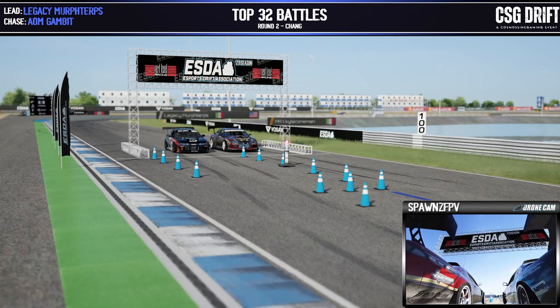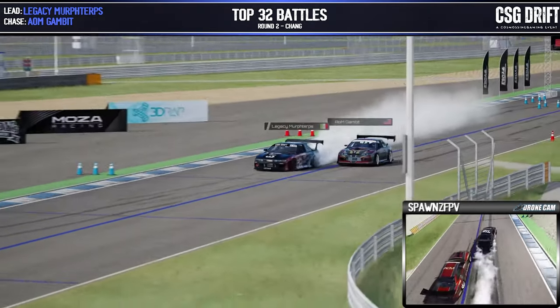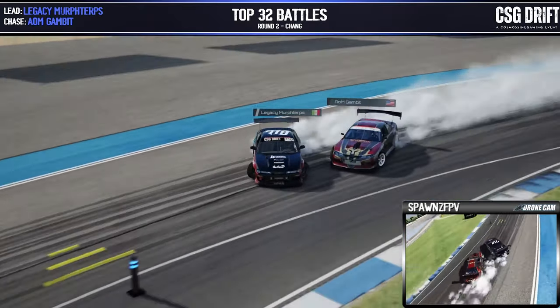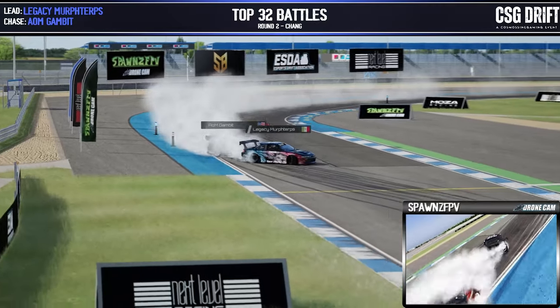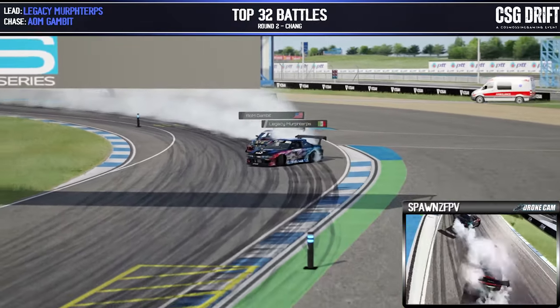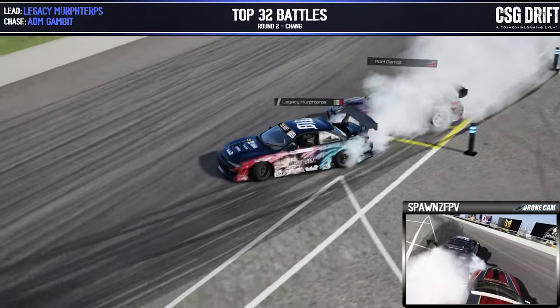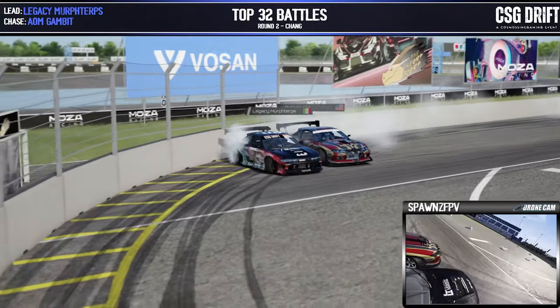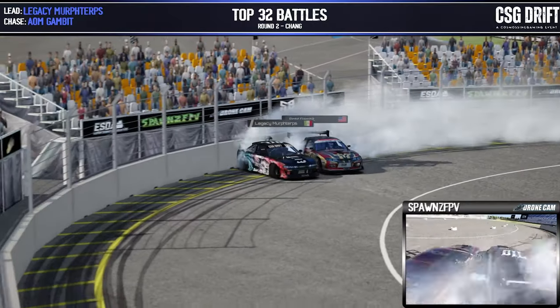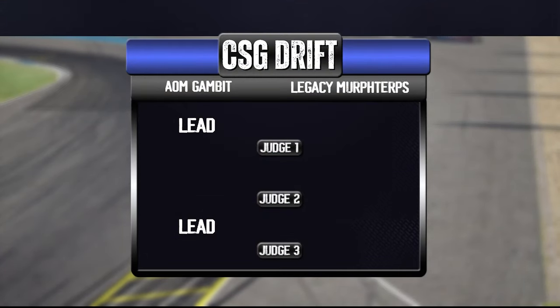Murph Turps in the lead now, and Gambit in the chase. Murph Turps coming out of the gate flying, pushing to hold that angle and keeping proximity to a minimum through the second inner clip. Guys fill it out fully onto those rumbles for the outer zone coming into the last outer zone and d-cell. A nice cinch up there by Gambit, keeping safe distance and pushing all the way through — two and three for Gambit, a full sweep, moving on to the next round.